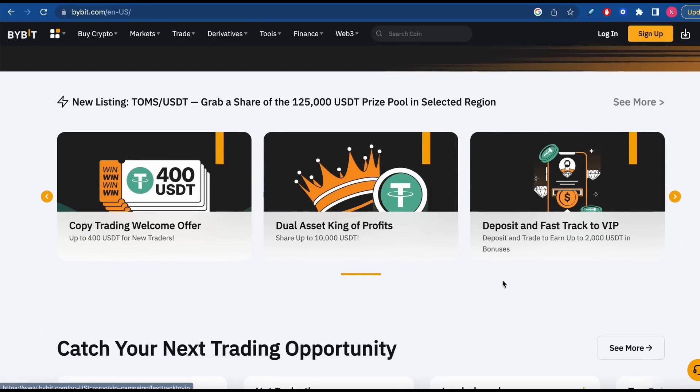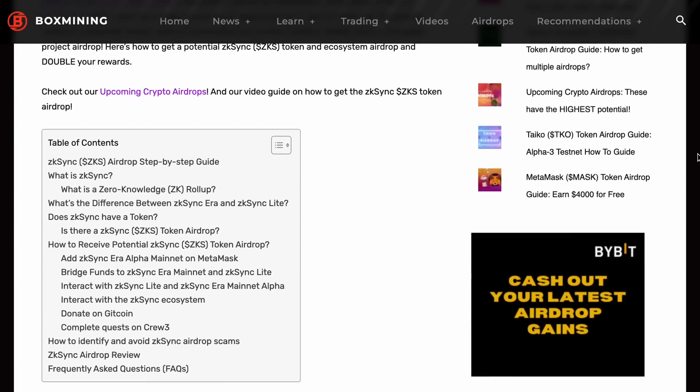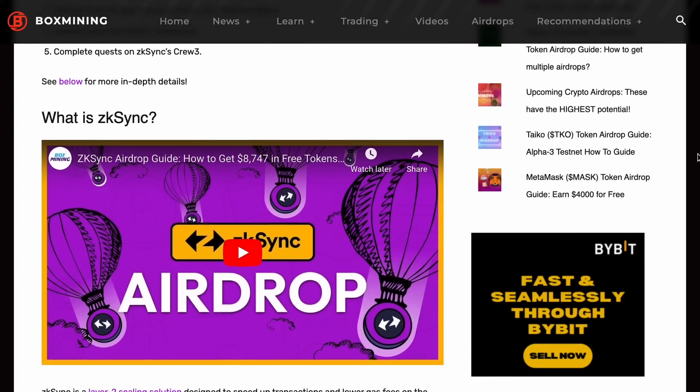That concludes our guide for today — I hope you guys find it helpful. If there are more updates with ZK Sync we'll be sure to let you know. I also want to thank Bybit for sponsoring this video — if you haven't signed up with Bybit already, sign up with our link down below and you'll automatically get 20 USDT in your derivatives account. Check out our Boxmining article for even more in-depth detail on the ZK Sync airdrop, and we have a dedicated playlist just for airdrops with more videos coming. Thank you so much for watching.